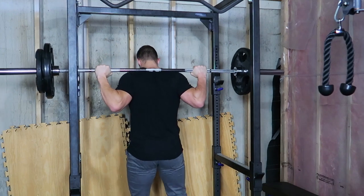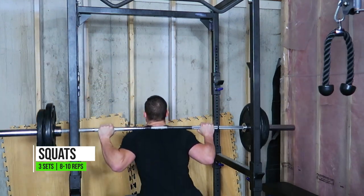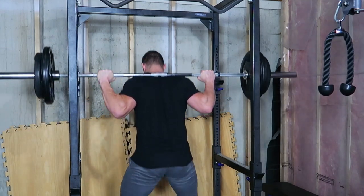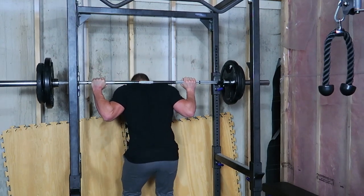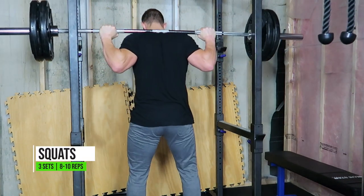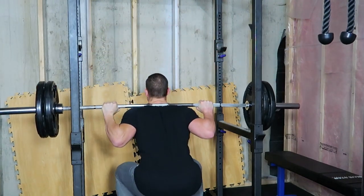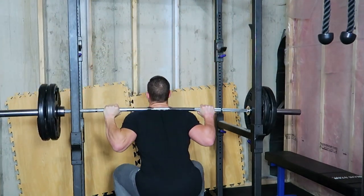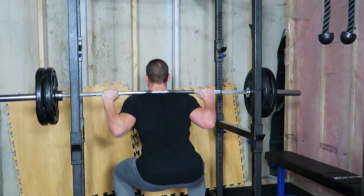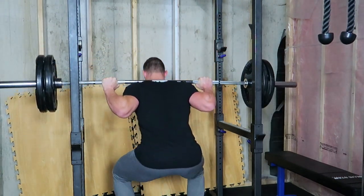So here we have squats — you can see I'm taking a pretty tight grip just outside shoulder width. I'm squatting down until my thighs are parallel with the ground and driving through the heels, trying to keep everything nice and tight, being explosive on the way up and controlling on the way down. That first set was my final warm-up set. Here in the first working set, I moved the camera back so you can see the depth — squatting down until my legs are at least 90 degrees, then pushing up through the heels, squeezing everything at the top including the glutes, keeping everything nice and tight in the upper back and throughout the core.